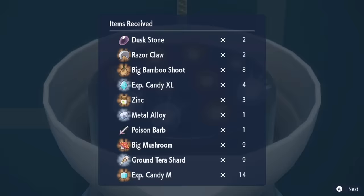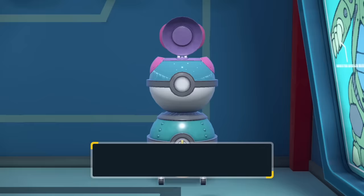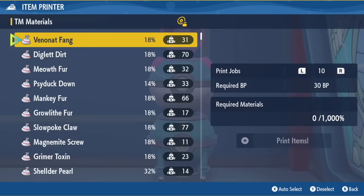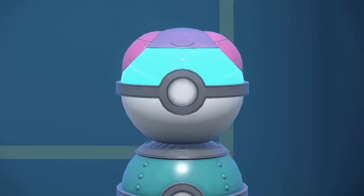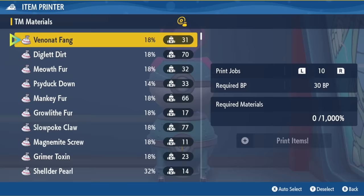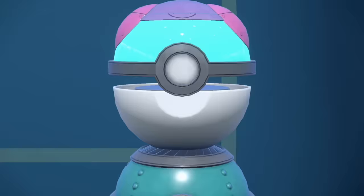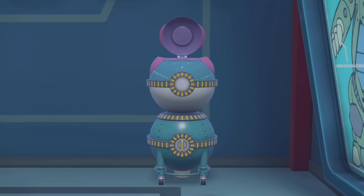I did see some people say they didn't want to upgrade to Master rank because they didn't want Stellar Terra Shards to take away from the Pokéball Loto — but that's not how it works. The Pokéball Loto is a separate bonus that rolls on its own. By upgrading to Master, you are adding Stellar Terra Shards to your normal item drops, but the machine will run Pokéball Loto separately with that 1% chance every time you run a print job.